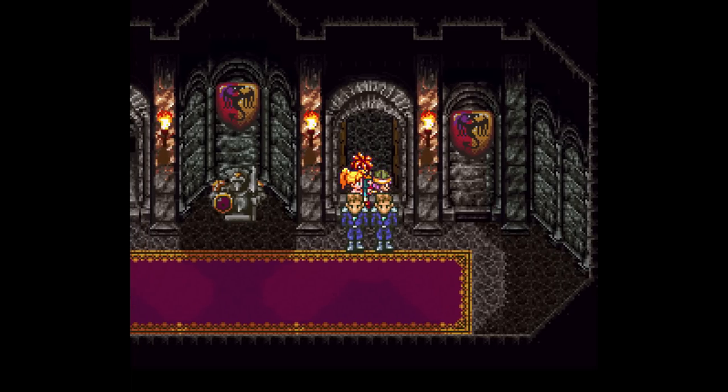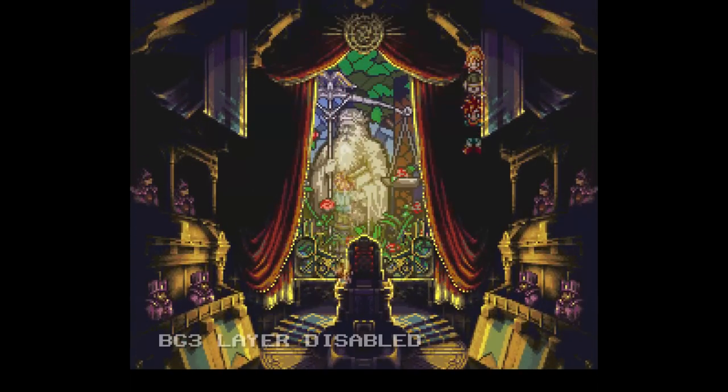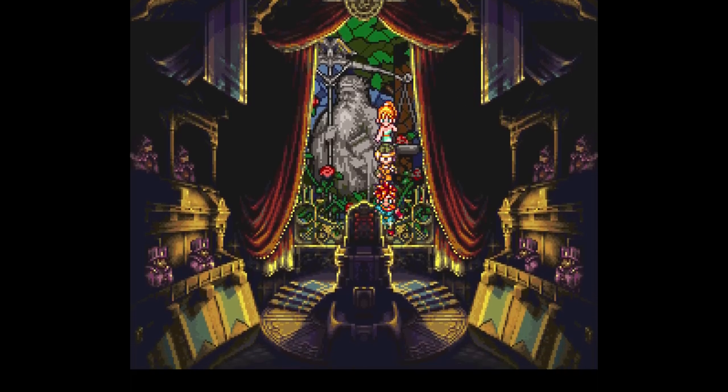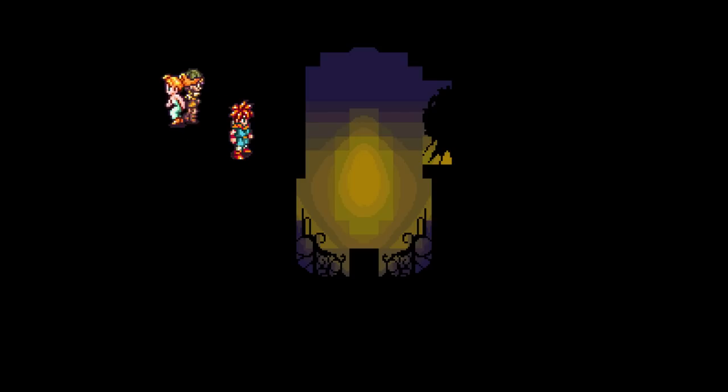Chrono Trigger does a lot of interesting things with layers. For example, lighting is a separate layer for a lot of things in this game, like this giant stained glass window in the courtroom. If you remove the lighting effect, you can actually see the true colors of the window that the player is never meant to see. And if we remove some more layers, you can see the broken part of the window from a later scene in the game.